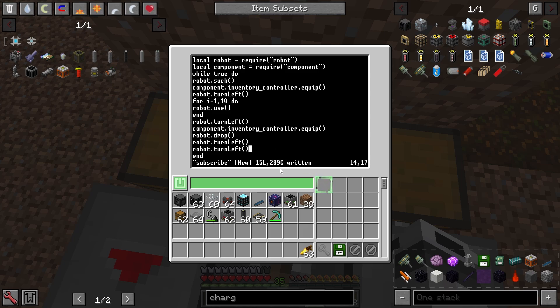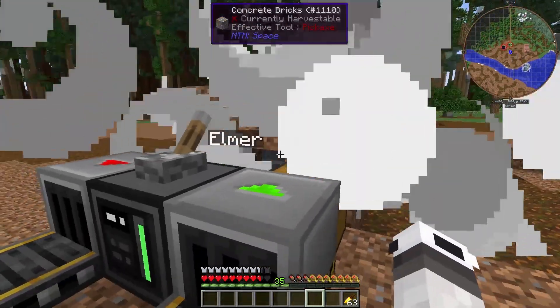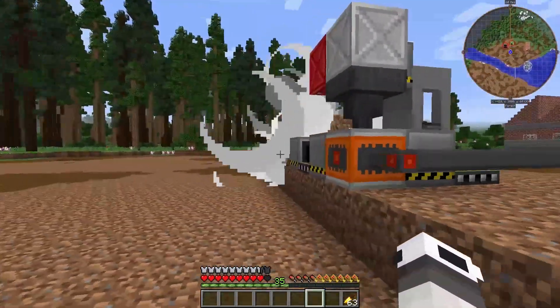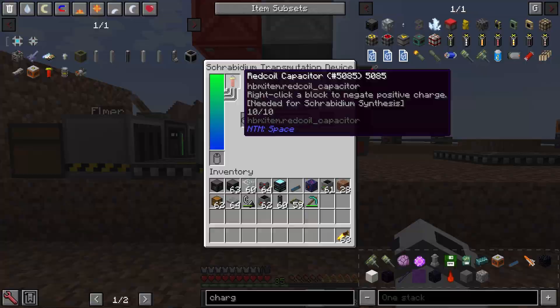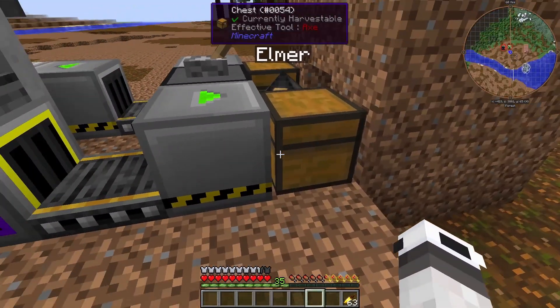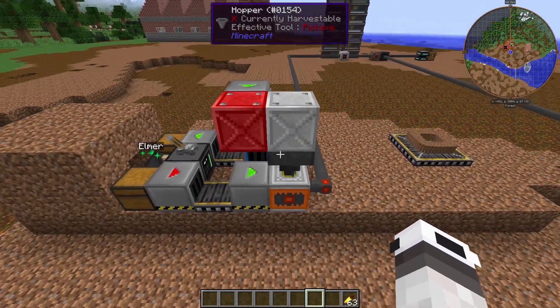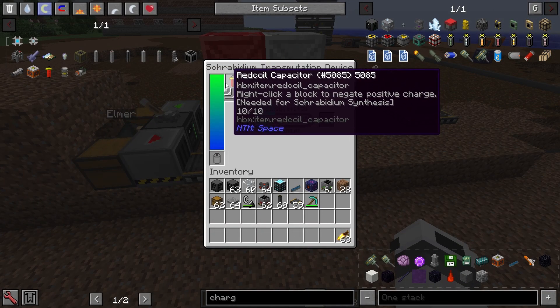Ctrl+S saves the file and Ctrl+W brings you out of the editor. Now run the program by typing its name and it should take the capacitor out. Now it has discharged both red coil capacitors. When they get charged again they get placed on the belt, brought here, and the robot does it again. So now you can drop however much uranium you want in here and get your Schraranium out automatically, without having to manually discharge the red coil capacitors.